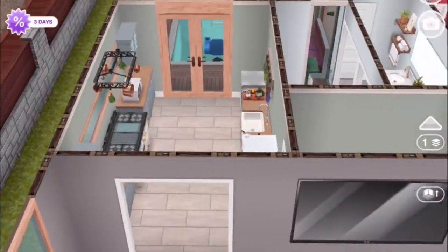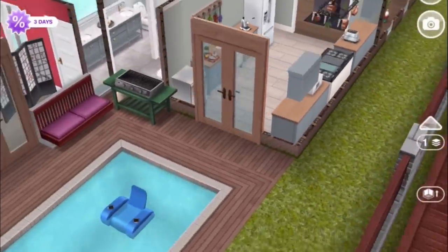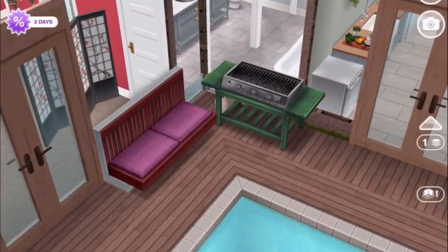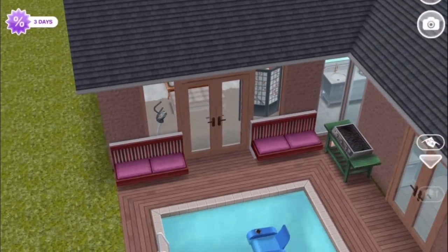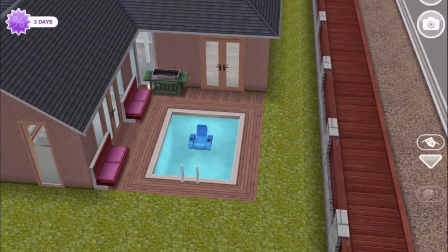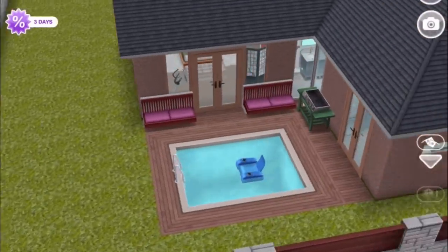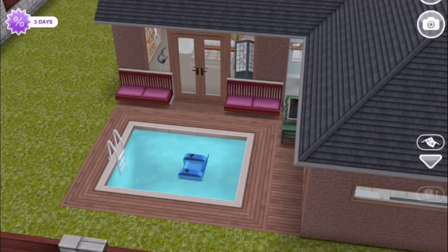Through here we have a double door that opens onto the pool in the back. There's a grill over here and a couple of seating options — these came from that most recent backyard beautification event. The pool is just about this size, big enough for a little bit of a soak. I could have made it a little bigger, but I wanted there to be room around the deck — the deck is about two squares wide.